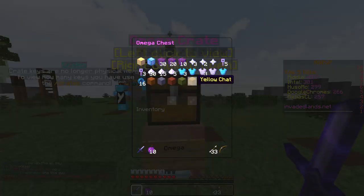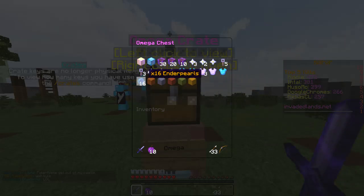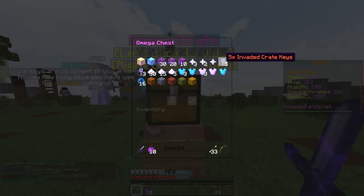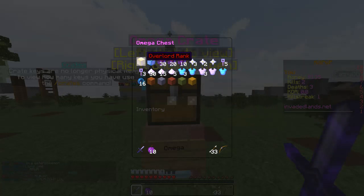Right click to open, left click to view. You can get all the chests. Basically, this is Crystal. There's $30, $15, and $5 Buy Craft Redeem options, 16 Ender Pearls, Kit Lord, Kit God, 3 Kit Gods, Kit Overlord, 3 Kit Overlords, 3 Invaded Crate Keys, 5 Invaded Crate Keys, an Omega Key, 2 Omega Keys, 3 Omega Keys, and 10, 20, and 30 Minute WebCrate God Rank and Overlord Rank.